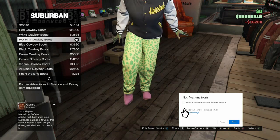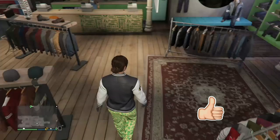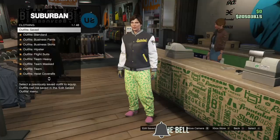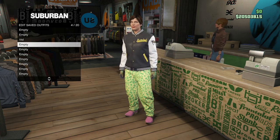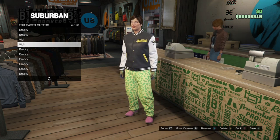Go ahead and buy the boots. Once you buy them, make sure the Light Woodland Tactical Gloves are still on your character. Once you've got this outfit, come and save it right underneath the first outfit that you made.